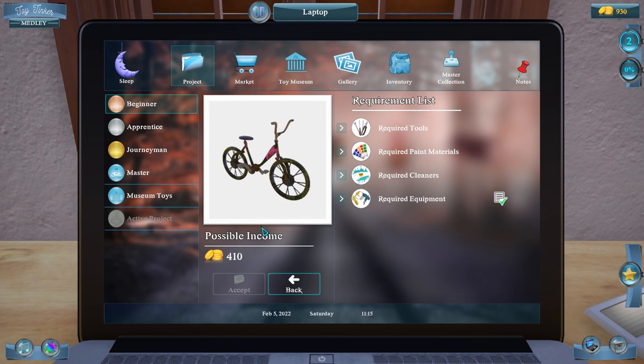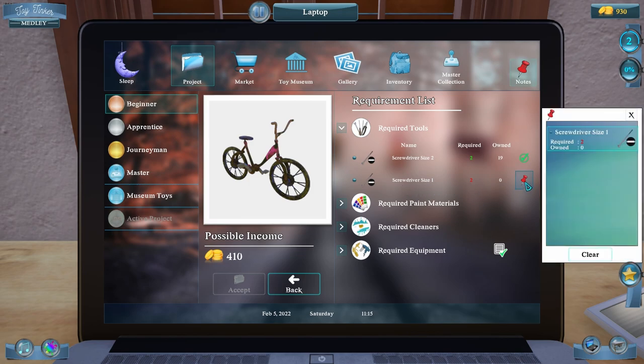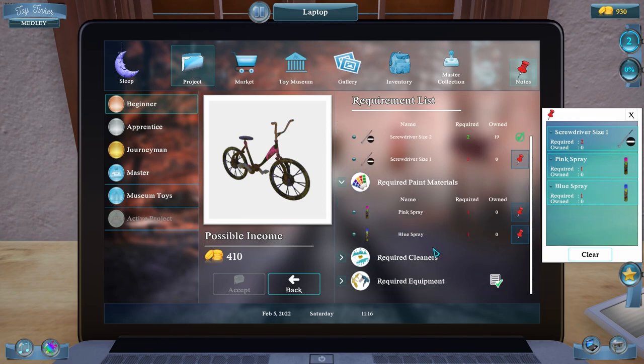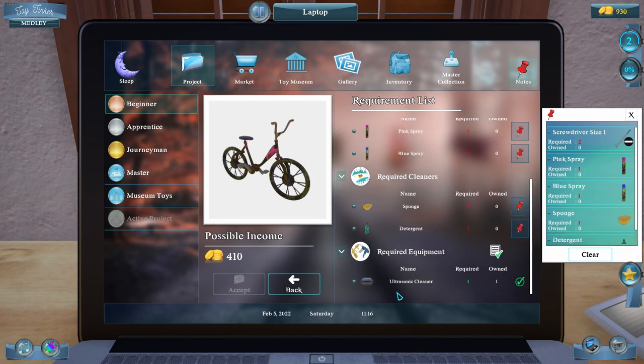Let's make a few toys today. Let's check out this bicycle — possible income $410. Required: screwdriver size number one. We need pink and blue paint — clicking that adds a little notes list over here. Required cleaners: we need a sponge and detergent. Required equipment: just the ultrasonic cleaner, which we already have.